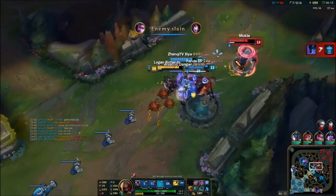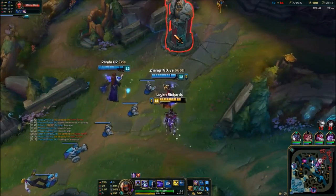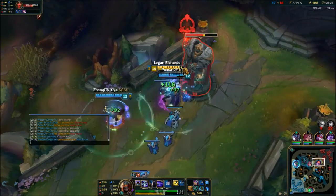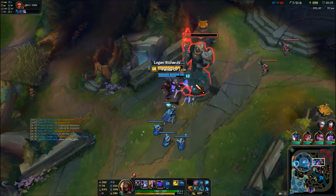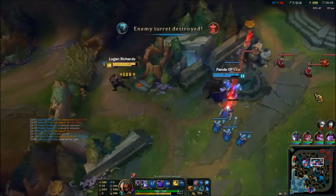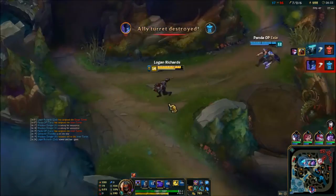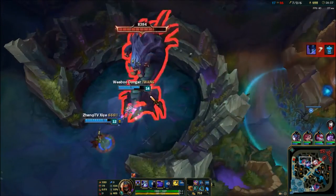Right there Rengar ulted. I dropped a pink ward because I believe in myself — I checked my team's inventories and none of them have pink wards. I didn't want Rengar to get some cheeky play on Baron and we lose something. Plus we've been trying for Baron so hard this game that it's never bad to have a pink. I'm going to throw Q at the wave just to make sure it's always pushing unless they force it otherwise.